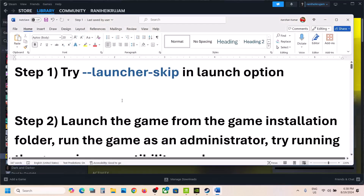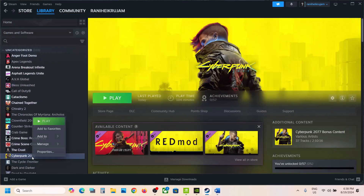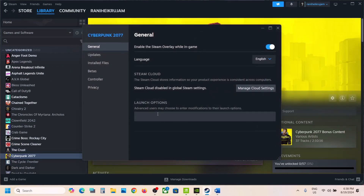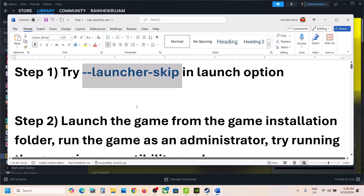The first step is to try this in launch options. Go to Steam, right-click on the game, select Properties. In the launch options, type in --launcher-skip without any spaces, and then you can launch the game. That will skip the launcher.